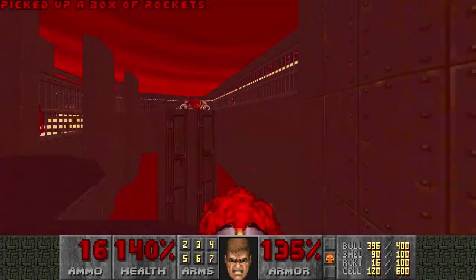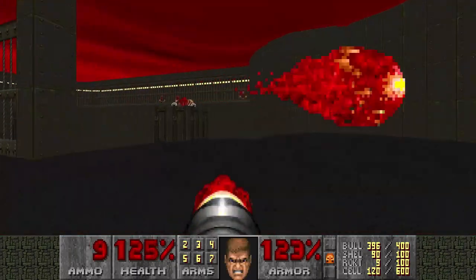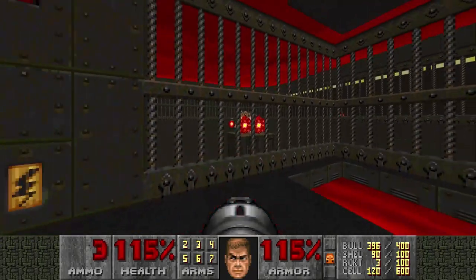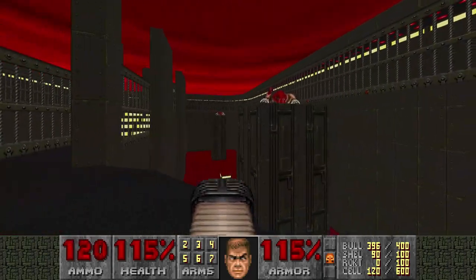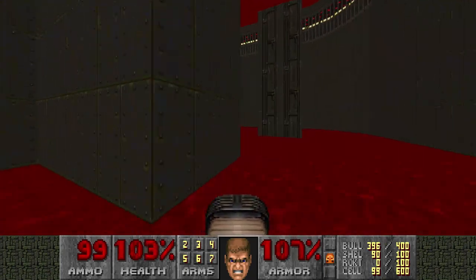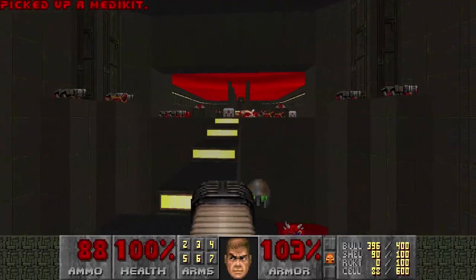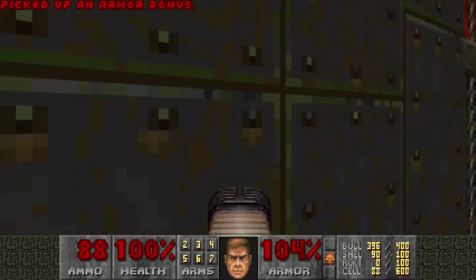Speaking of Chaingunners, one is shooting at me. Yeah, this map is ridiculous. But the invincibility sphere makes stuff a lot easier. Down here are some Spectres — it's either three or four. Okay, it's three. And that's all the kills. So let's go exit. But not through the regular exit — we're gonna go for the secret exit right here. So here's the secret exit.